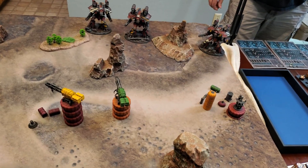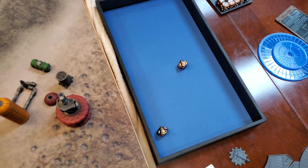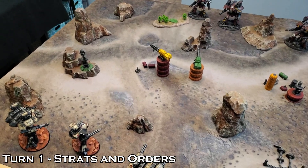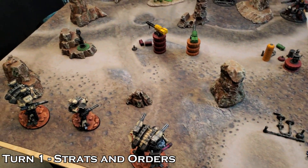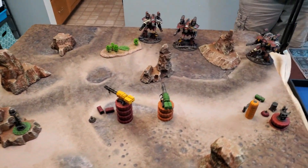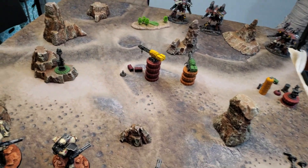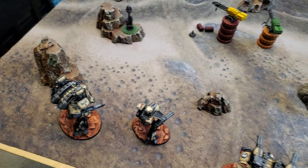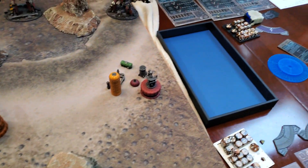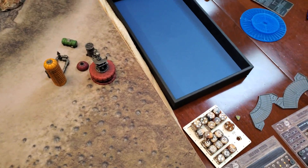Turn one. Rolling D10s for priority: I rolled a seven, Tim rolled a five, so I take the first turn as first player. I'm not going to play any stratagems, and Tim also passes on stratagems. Moving to orders: I place a first fire order on my Princeps Seniores on a two-plus command check based on my Myrmidon maniple — mutation doesn't change it from two-plus. I roll a six and get first fire. Tim gives his Bellicosa-volcano-cannon-quake warlord first fire, rolling on a three and getting a four — success.